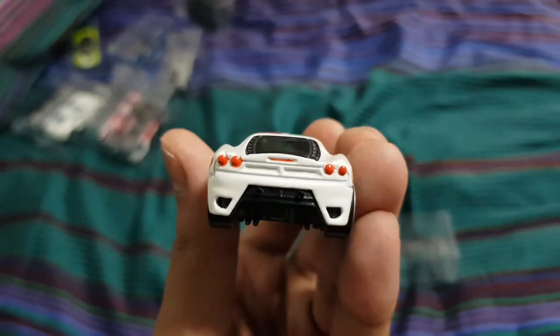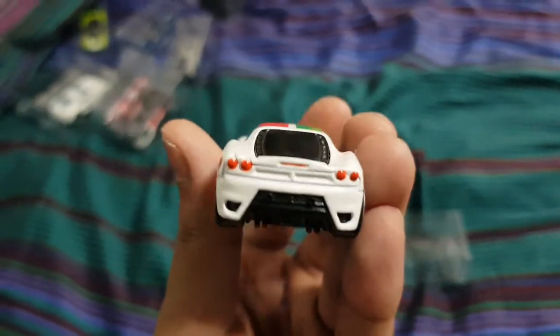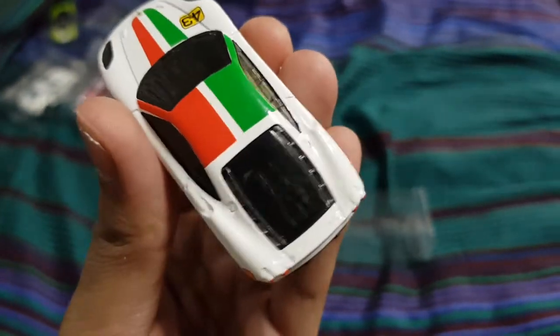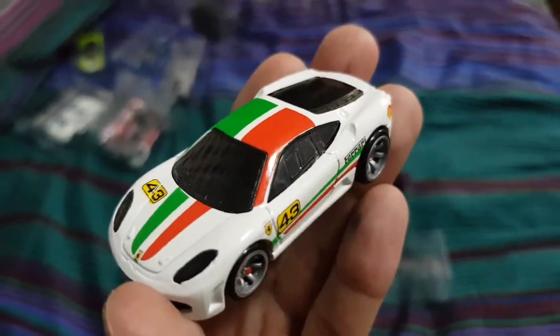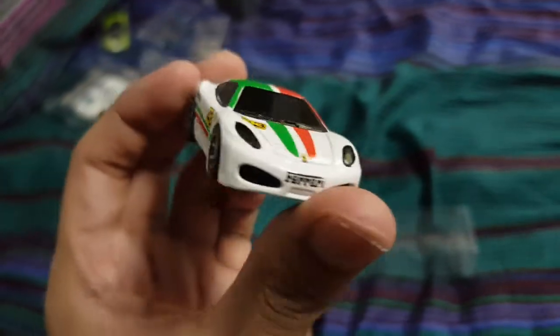It has rear light tampo as well. And look at that — even that middle rear light is detailed in red right there, not just the four circular rear lights. So that's really cool. And there's engine detail right there. The main thing I love is how the left side of the car is green and the right side has the red stripe — so green stripe, red stripe. That's a really interesting way of designing the car.